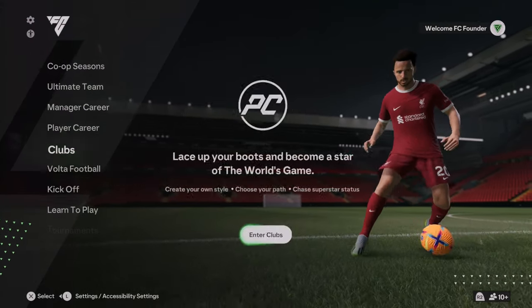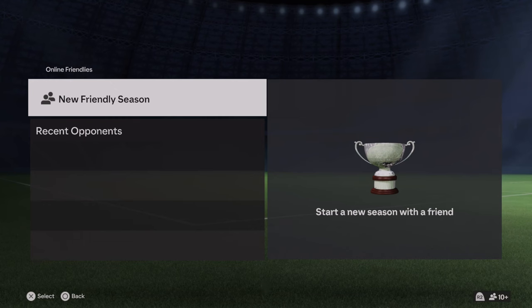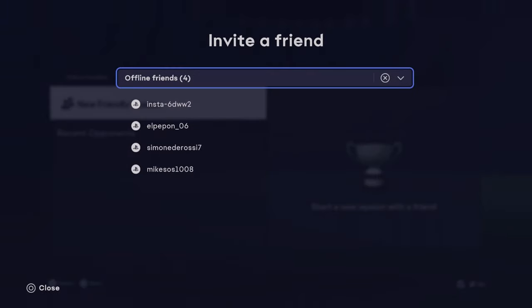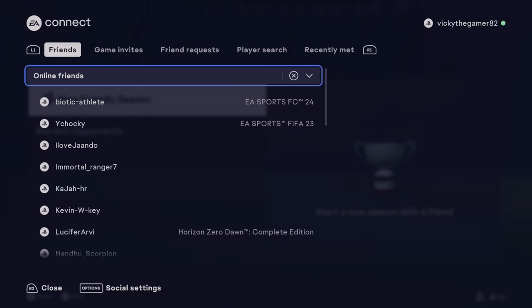Or you can play online friendlies here. So in online friendlies, you can create a new friendly season and here you can invite your friend, or just tap R2. He's playing FC 24, so I'm going to add him as a friend.